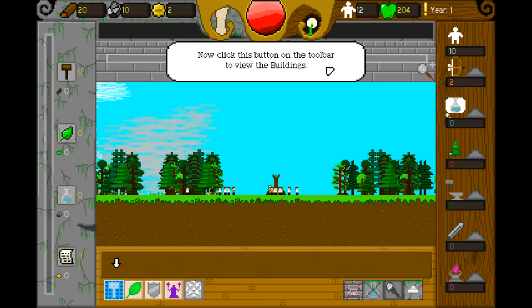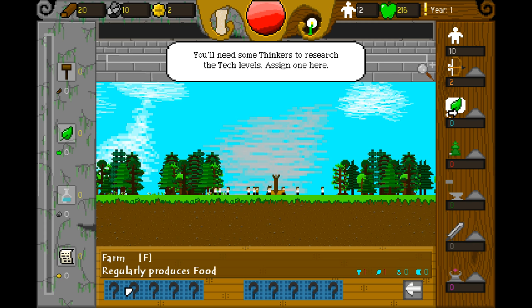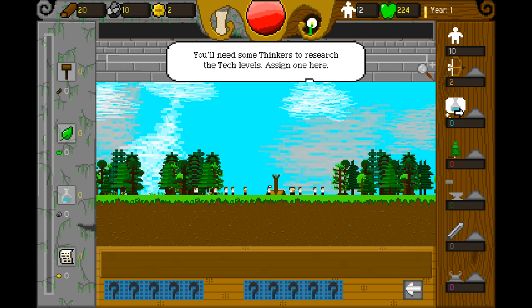Now click this button on the toolbar to view the buildings. It's like a blueprint thing. Mousing over the buildings will show tech requirements here. So some of them require what looks like leaves and hammers and those little beaker things.